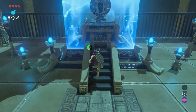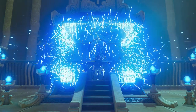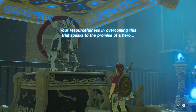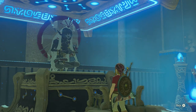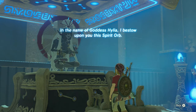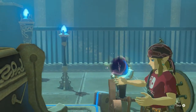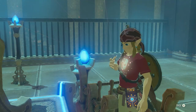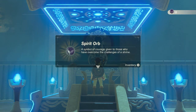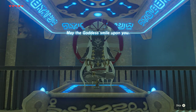And there you can find the monk. Go stand before him and press A. Your resourcefulness in overcoming this trial speaks to the premise of a hero. In the name of Goddess Hylia, I bestow upon you the Spirit Orb — a symbol of courage given to those who have overcome the challenges of a shrine. May the Goddess smile upon you.